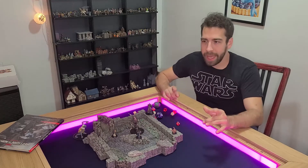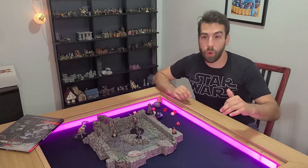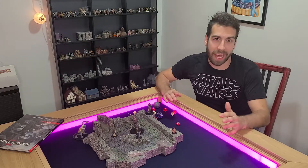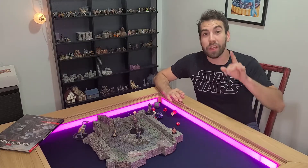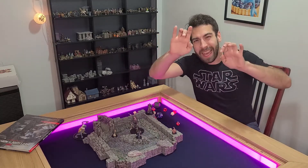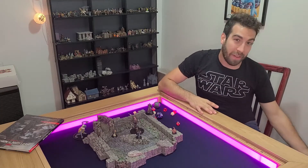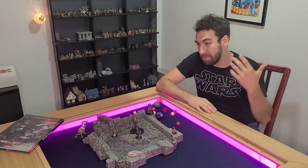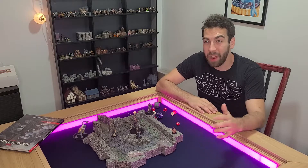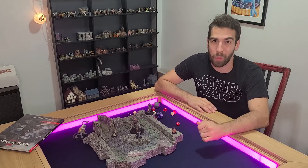A great example: a chasm opens in front of you and as you run and jump across, you roll a natural one. Instead of falling and dying, you just make it to the other side by the tips of your fingertips and all of a sudden the stone gives way. As you're falling, you grab onto a vine but you see your favorite hat fall into the precipice — a simple Indiana Jones situation where a party's favorite item falls into the hole because of that natural one.